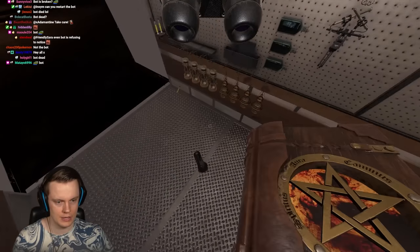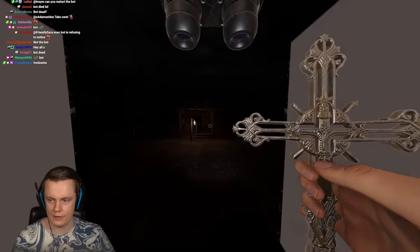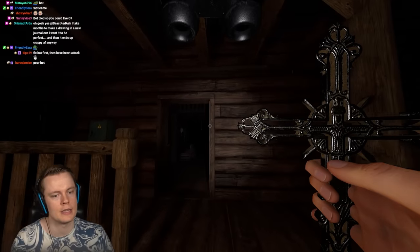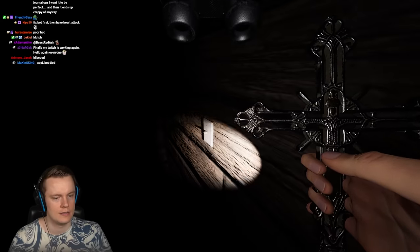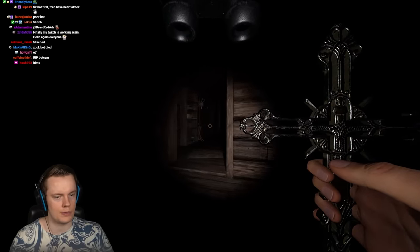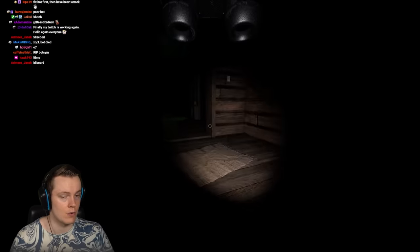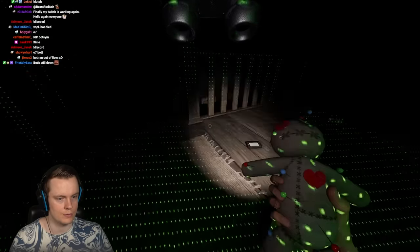Let's take the crucifixes in. The cursed possessions have a lot of downsides — they're not supposed to be overpowered. They're supposed to have ups and downs. It was definitely in or near this room. Let's use the voodoo in there.